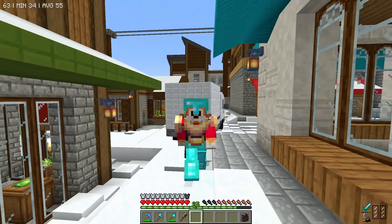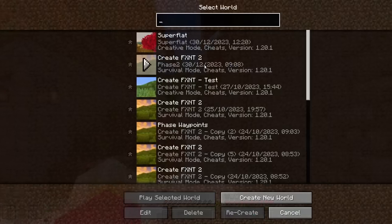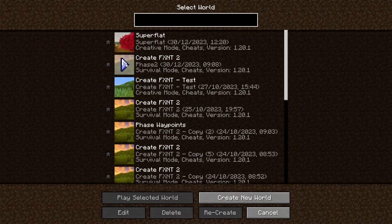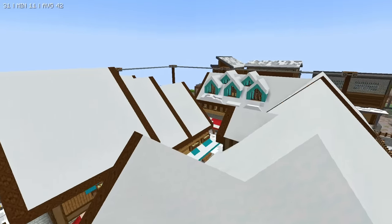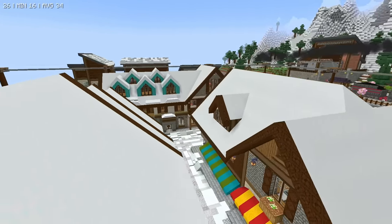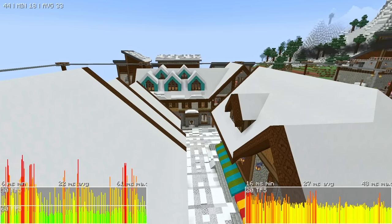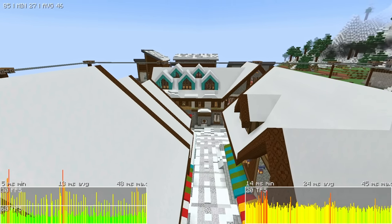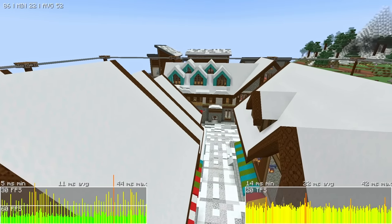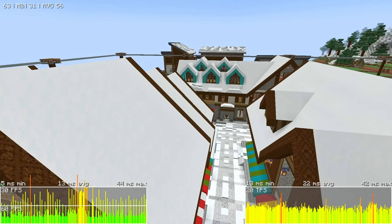The first thing to do is take a download of this world and open it up in single player so I can see what's going on. And it's very laggy in single player. If we look at these graphs here, the one on the right is the ticks per second — that's how many things are having to be processed by the server. And on the left is my frames per second. The lower the graph on the left, the better.